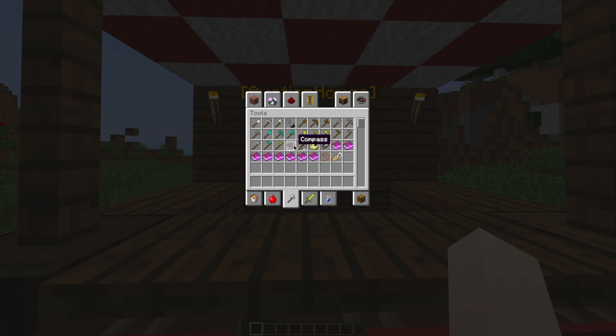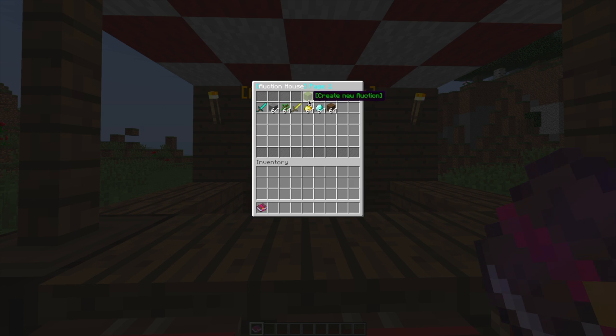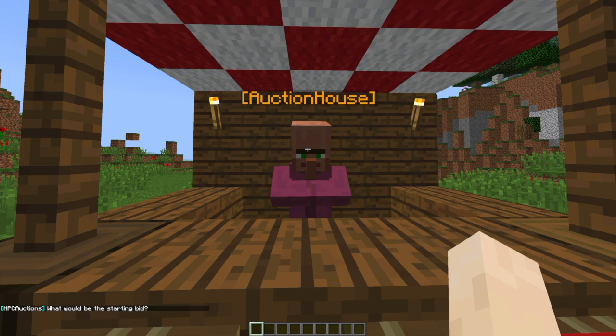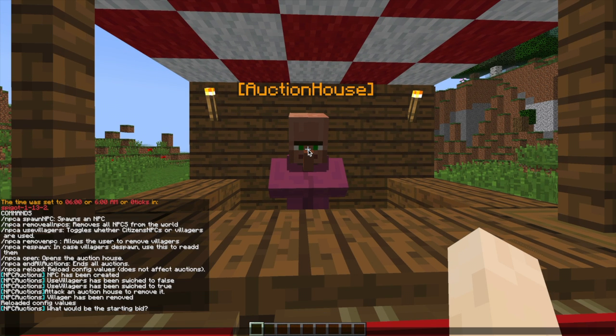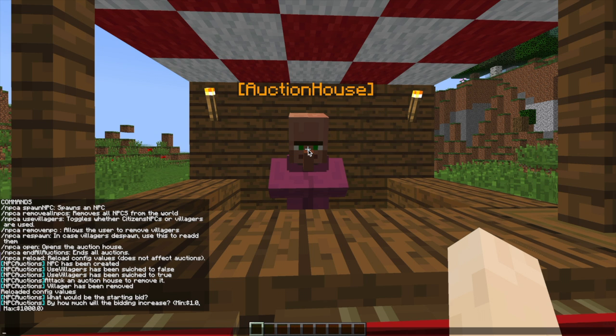Let's go ahead and choose an item. We're going to grab the enchanted book. If we go back into the auction house and go up to the green icon, this will allow us to create the auction. Pop it in there and it will ask us what the starting bid is — let's say $3. Then it asks how much we want the bid to increase each time — let's put $5.